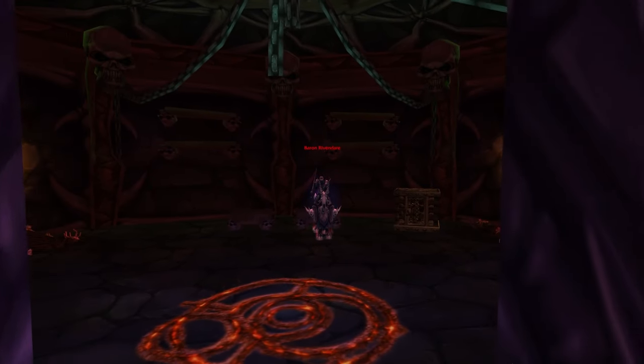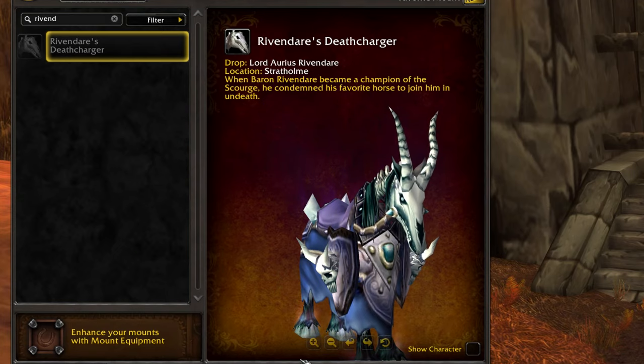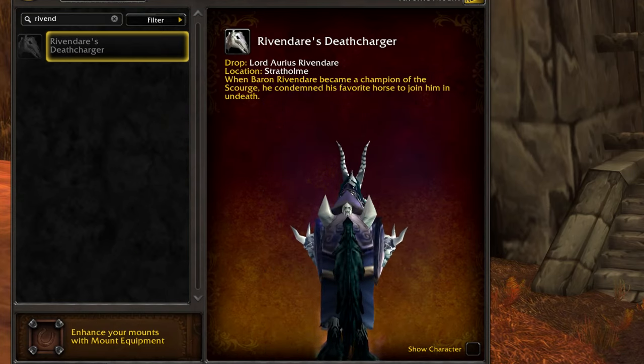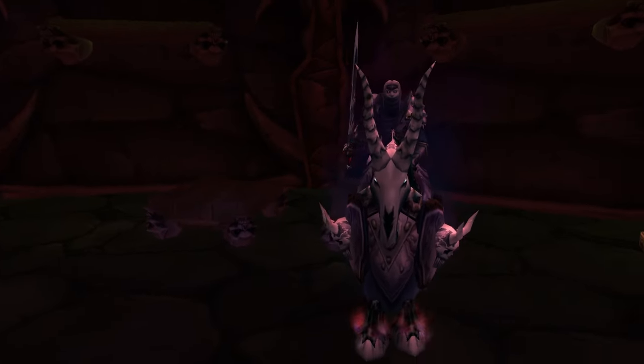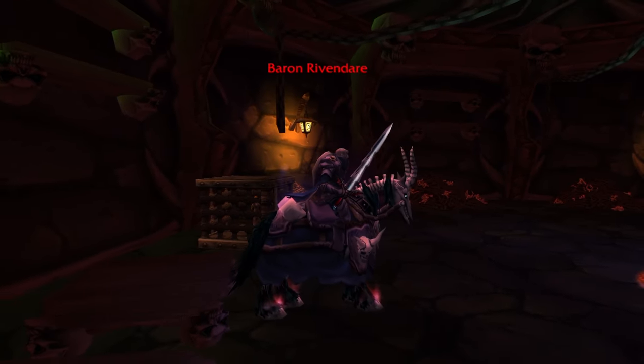The Death Charger's Reigns are dropped by Lord Aureus Rivendare, which is the final boss of Stratholme. It's a recolor of the Undead Race's epic mounts, and upon using it, it will be added to your mount catalog as Rivendare's Death Charger. Just look at him sitting proudly atop his legendary horse, none the wiser that millions of times he will be hunted down just for others to get the chance at his mount.